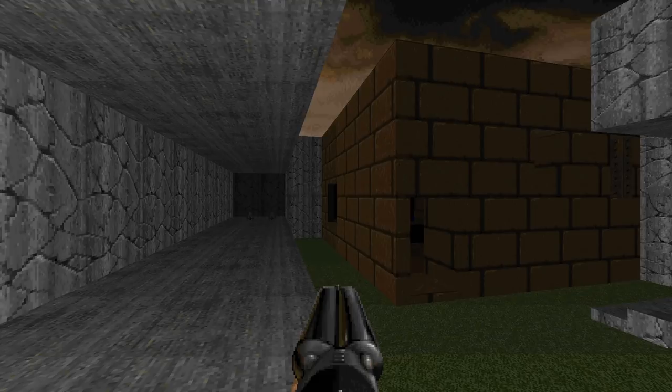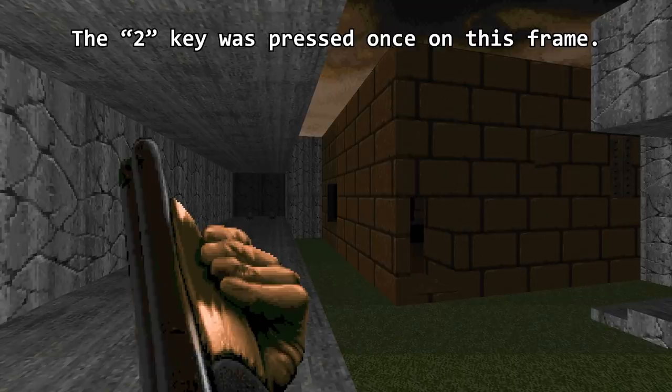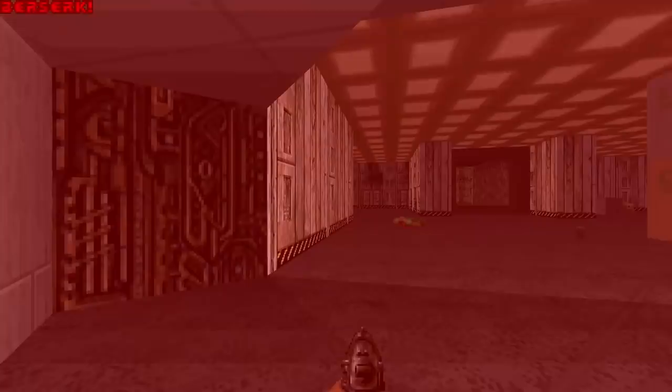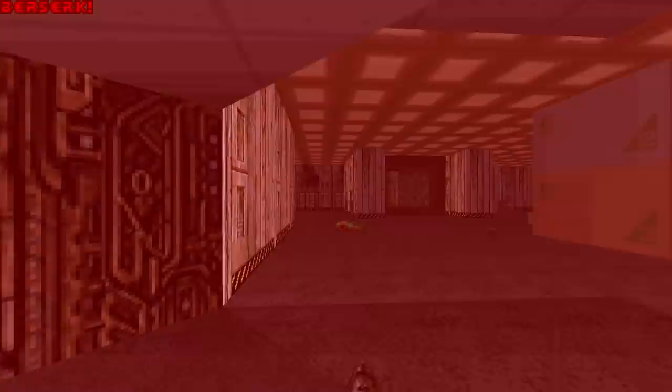The cool thing is that you can queue up your next action in between each state. Let's say you pull the trigger and immediately switch weapons — the game queues up your decision and will switch the weapon the moment the gun is done firing and ready for use. Another example is picking up a Berserk Pack, which force switches you to the fist. But if you queue up a weapon switch while your gun is lowering, your pending weapon will be overwritten to the one you chose.